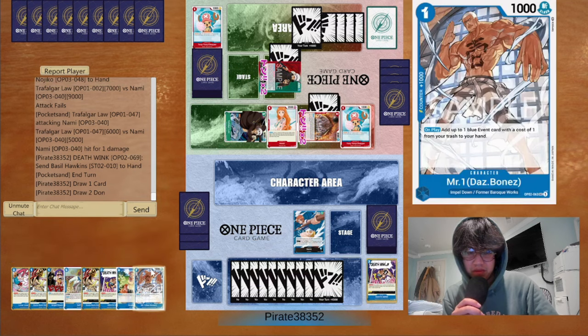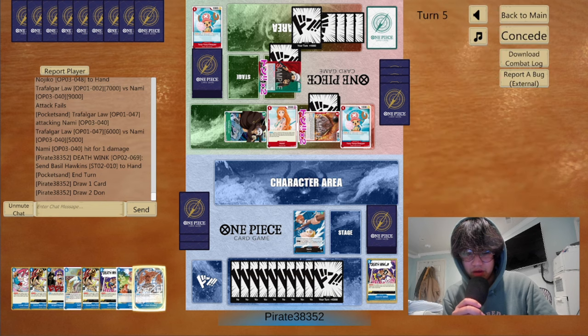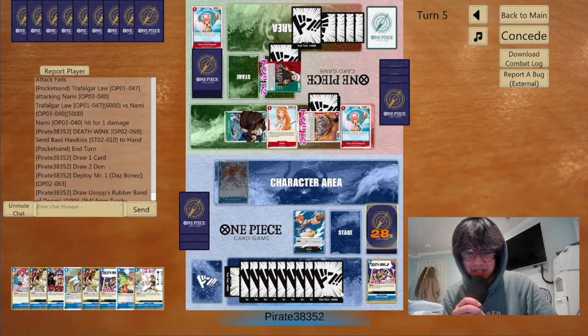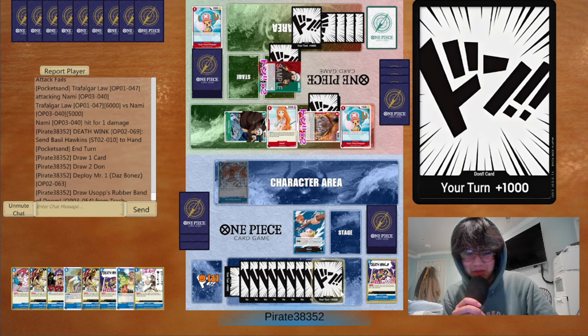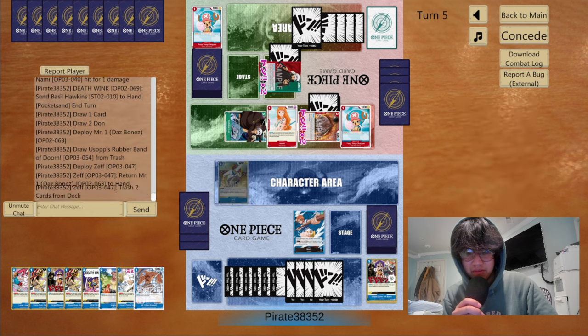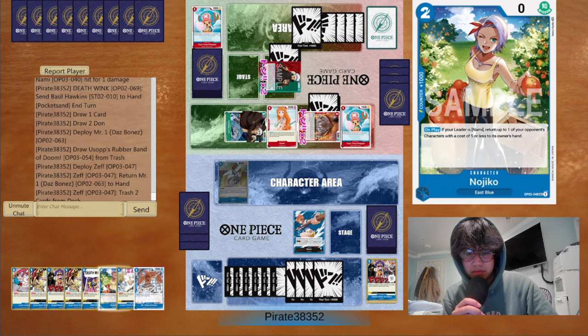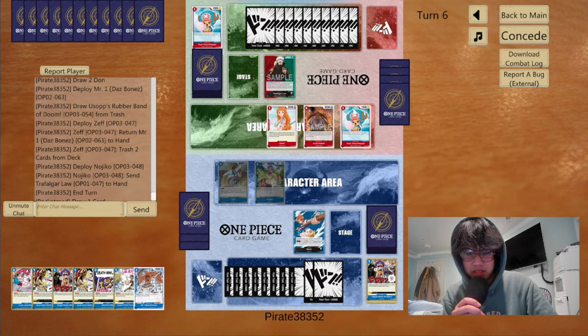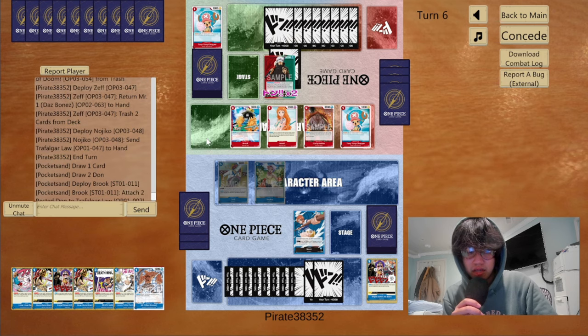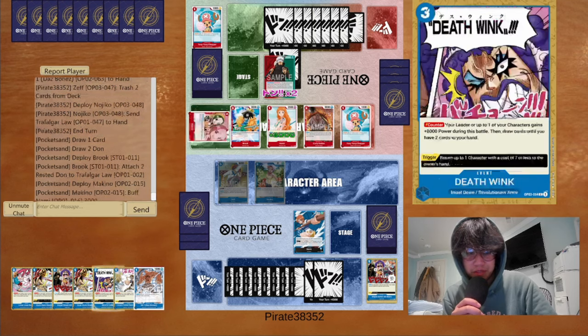Last game the Das Bones really screwed me because I couldn't grab a one-cost event — let's see if that's the case right now. Okay, it actually works this time! It did not work last game and I was so upset. I think here I actually just Zeph and then grab back a Rubber Band. I'll Zeph, trash the top two cards of my deck — no Kaya, so that's good. Do I want to play Nojiko here? I think I do, just so he doesn't get that easy swing. And if he wants to swing big that's fine — he's probably going to want to stack and stuff.